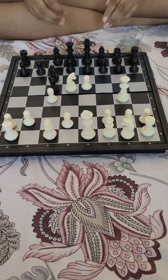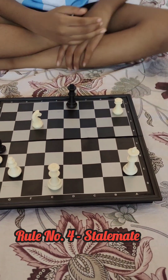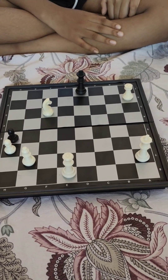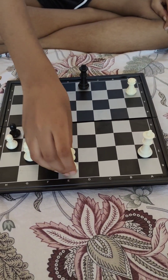The next rule is stalemate. Stalemate occurs when your opponent cannot move any pieces and it's also not a checkmate. Here is the demonstration: it's white's turn, and white moves a queen to c6.